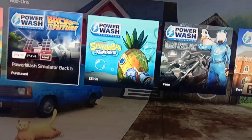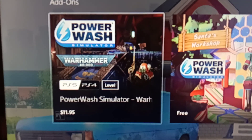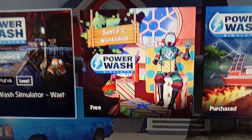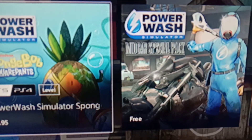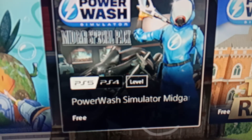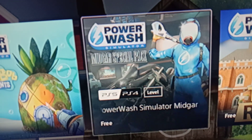There are a lot more packs you can actually get. There's the Warhammer one — you actually see this one in the game itself; I thought it was an ad but it's an actual add-on. Then there's Santa's Workshop, which looks pretty cool and is free by the way. Back to the Future I've already purchased. SpongeBob SquarePants is $11.95 — I've seen gameplay and it's not too bad. Then there's a Mid-car special pack, which looks pretty cool — you get to wash pathways, buildings, windows, and cars.